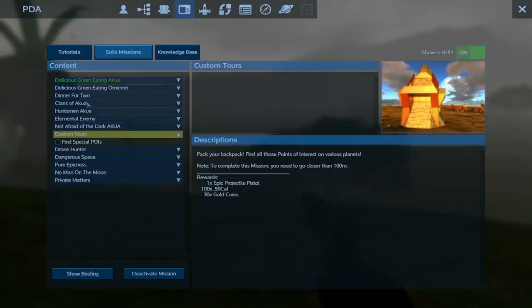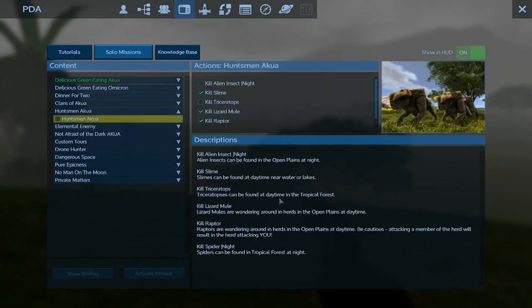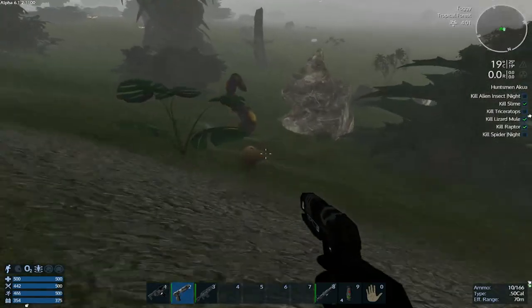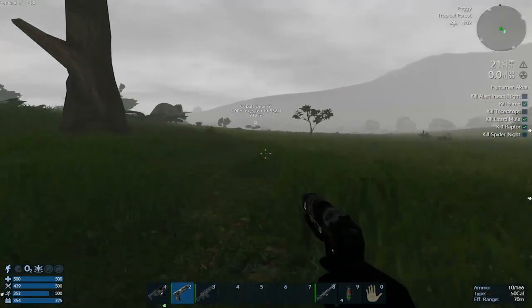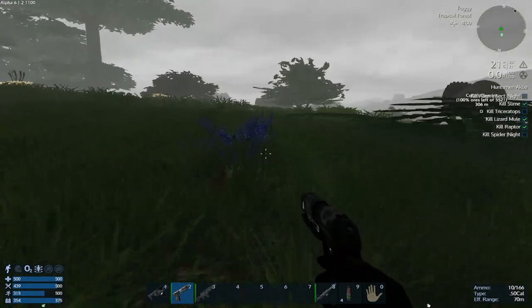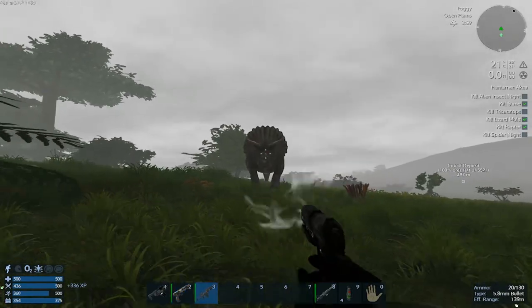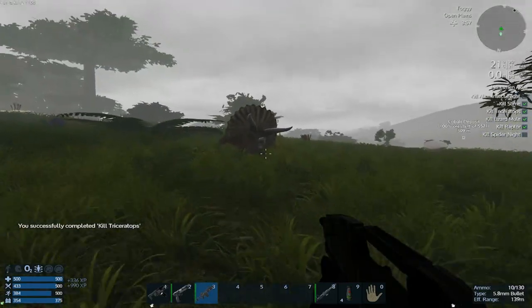Can we use that to find the Triceratops? Found at daytime in the tropical forest — like, right over there! It's like, I wonder if we can use this to find a Triceratops and oh look, there's one! I might end up switching to my assault rifle if he aggros me. He's dead! Got him!